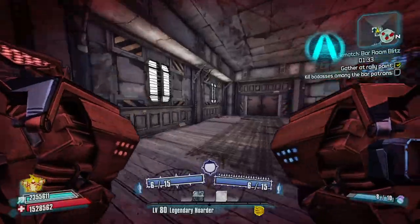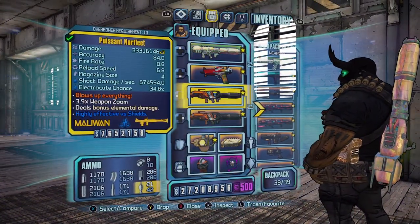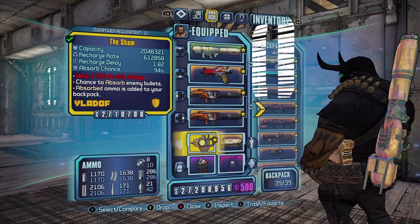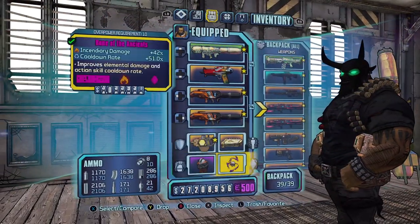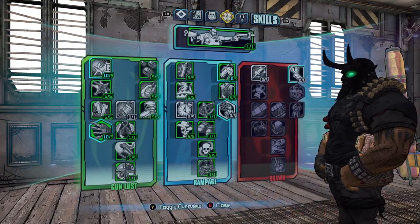So that's the Sham Fleet build. All you need is a Logan's Gun, the North Fleet or any rocket launcher you want to use — the Butcher Boom is also good — and then the Sham shield. All the rest of the gear doesn't really matter, and that's the build.